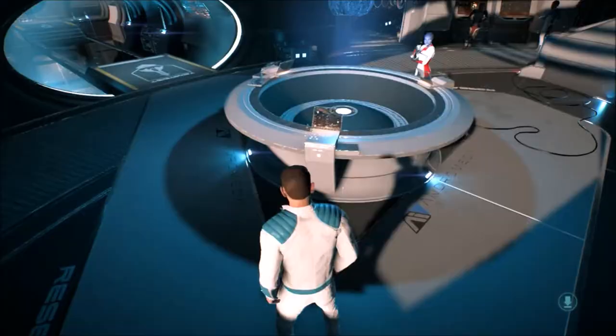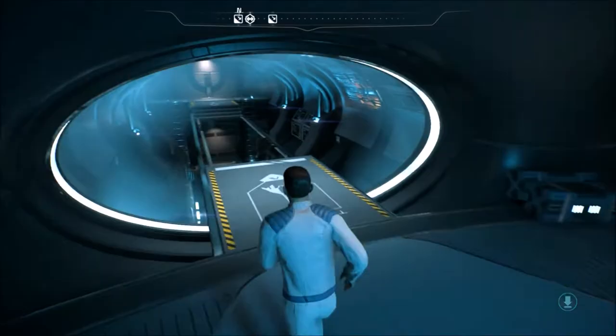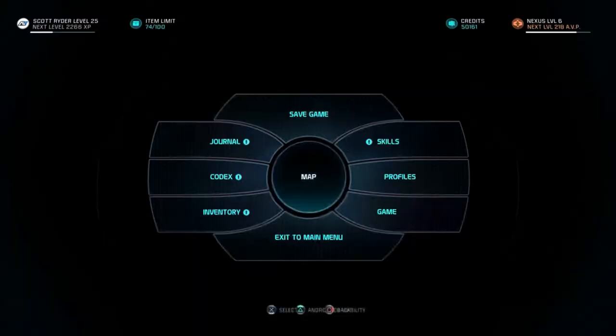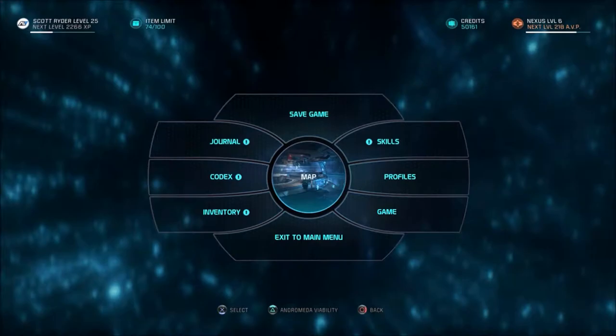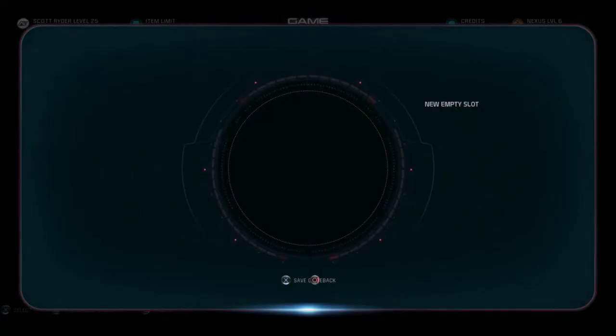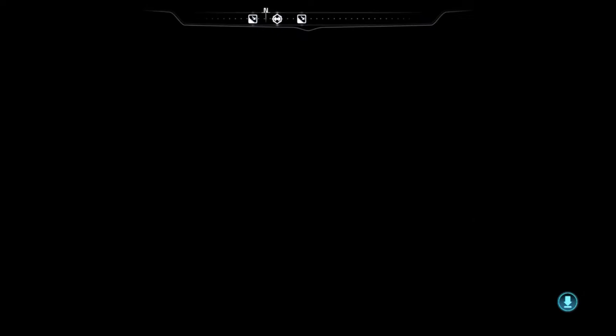So we have more than a video's worth of time before we'll have more of that to look at. Let's figure out something we can do. We've got to get 218 more AVP. I'm a little disappointed we didn't seem to clear that quest to build the stupid thing for our Nomad. Let's go to this other planet.